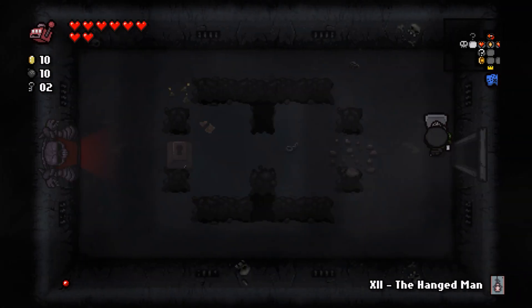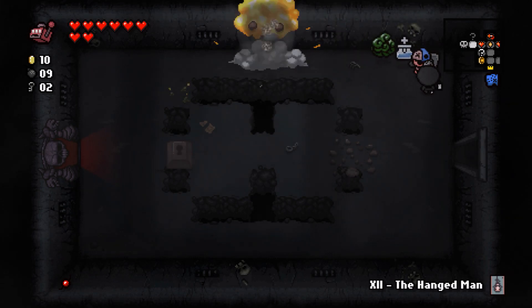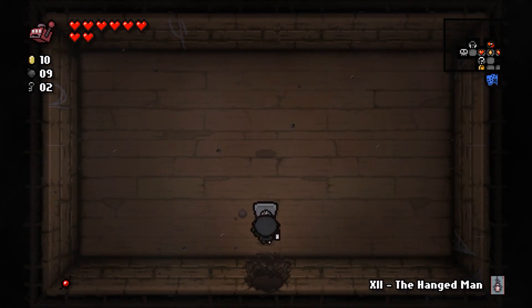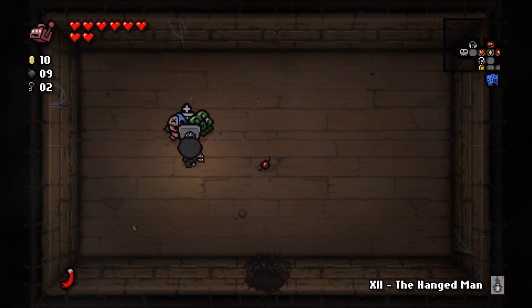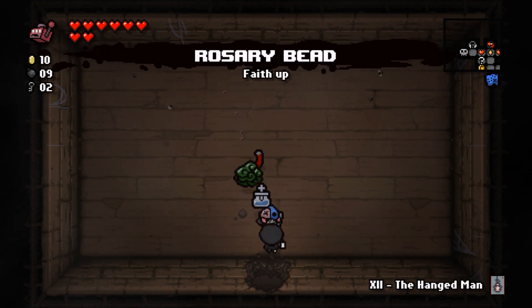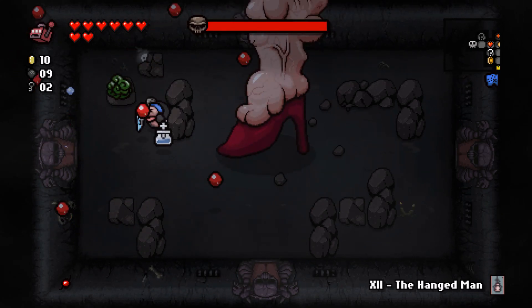There's a super secret room right here! It contains a Broken Magnet, which lets you suck things toward you, but I think I'd prefer the Rosary Bead — I'm pretty sure that gives more spirit hearts. Alright, let's fight Mom. I'm really not aiming at anything specific, just trying to dodge as best I can.